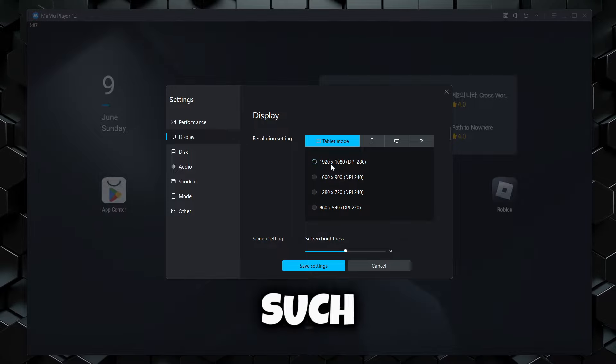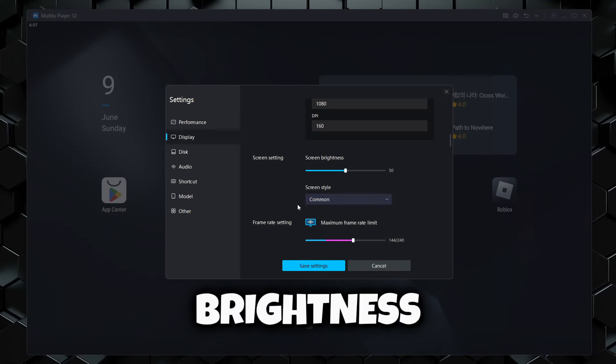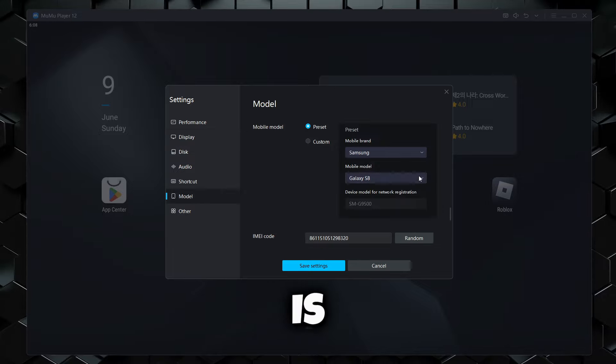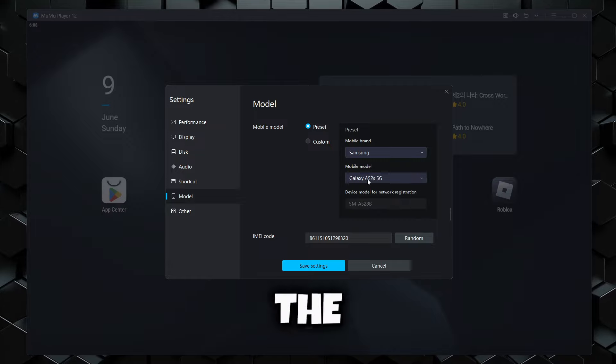Other resolution templates such as tablet mode and mobile mode will get you that bulky emulator look. Brightness should be kept on default. And for frame rate, you guys can keep it on whatever your monitor refresh rate is. Select the mobile brand — there are options like Samsung and Xiaomi, but obviously Samsung is going to be the best.